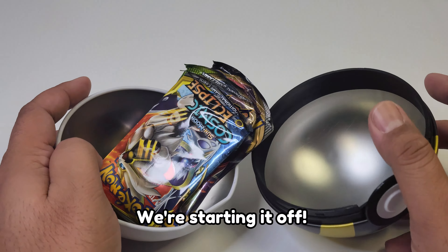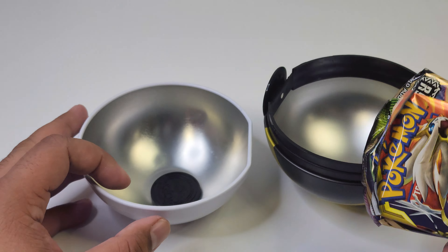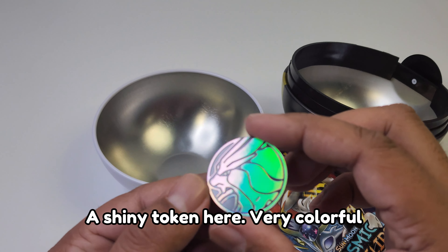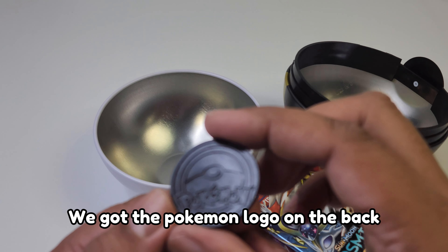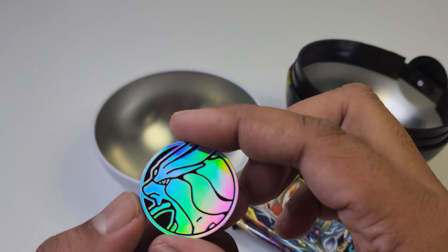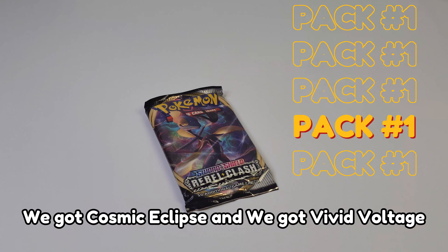We're starting it off. It has three booster packs. There's a shiny token here — very colorful. We got the Pokemon logo on the back. We got Rebel Clash, we got Cosmic Eclipse, and we got Vivid Voltage.